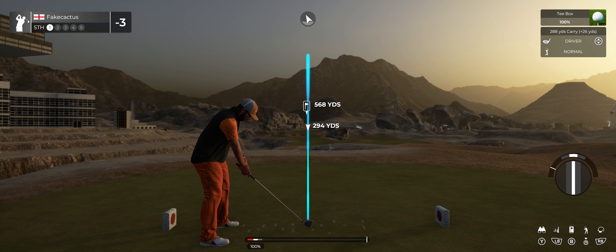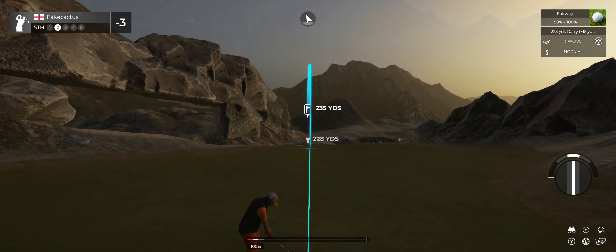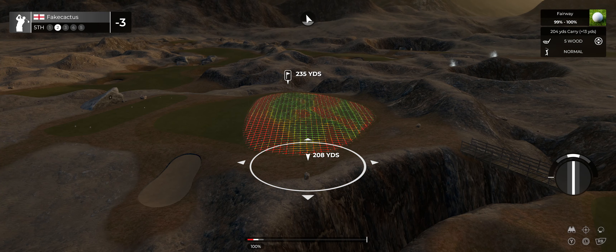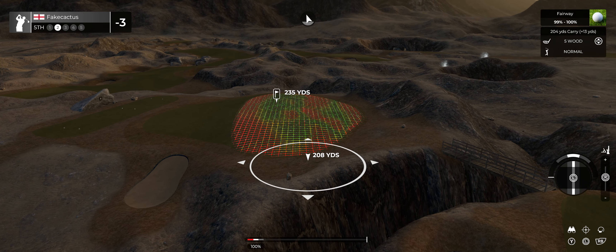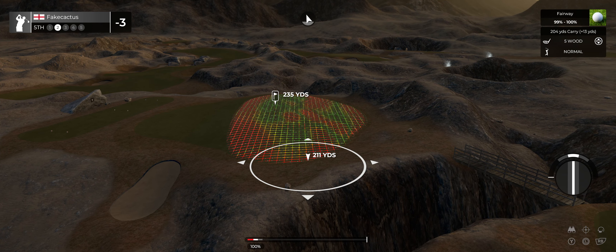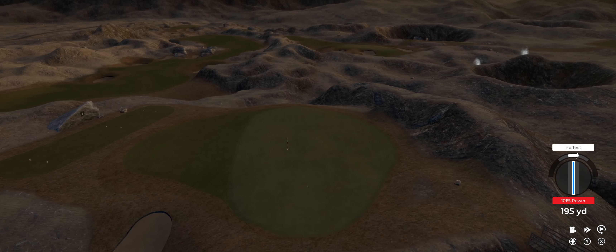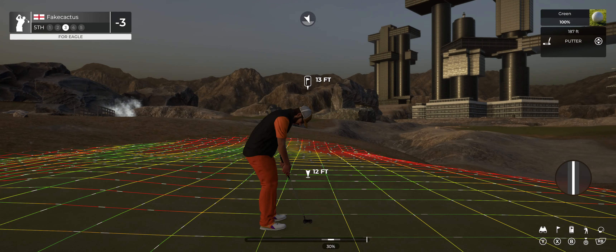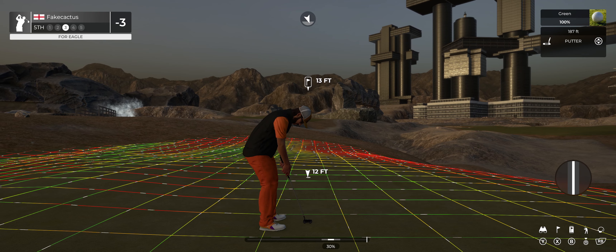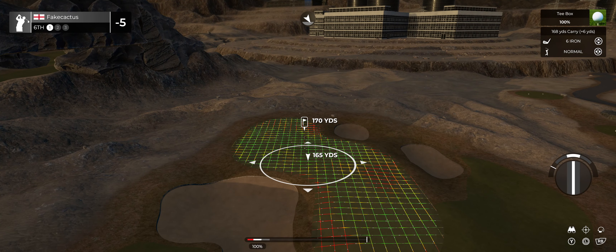Let's let this fly here on the fifth — looks like a fairway off the tee. We've got about 235 from here. There's some fantastic golf, putting for eagle, and this is your eagle putt coming up. Good job! That's gonna bring things down to five under par. Let's see what we can do here on the sixth.